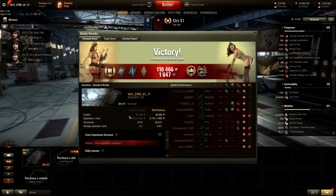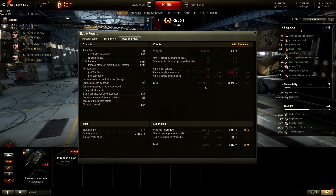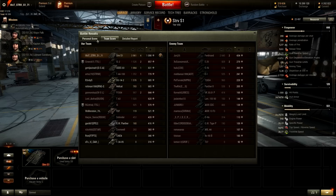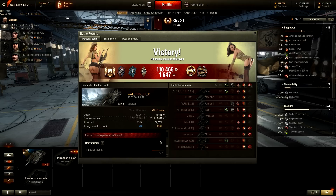Ace tanker as well - nice! Ace tanker, High Caliber, Confederate, and one Top Gun. One of my blind shots was actually a hit too. Close to 4000 damage done, 1100 experience. Ammunition cost is actually quite high and credit income is really low if I think about it - with every other tier 8 premium tank when you deal 4000 damage it's almost guaranteed 100,000 credit profit even with repairs. I didn't have to repair my vehicle, I left the battle with full HP. Interesting, really interesting.